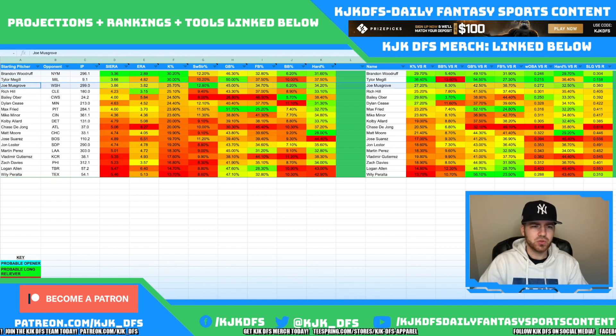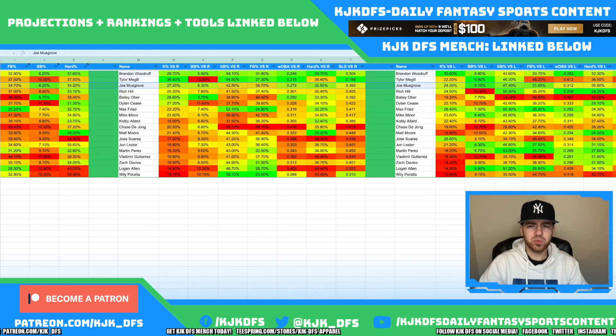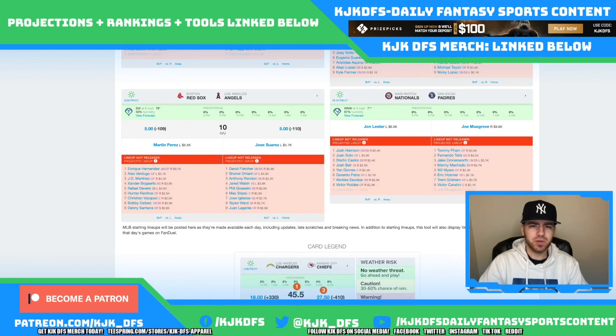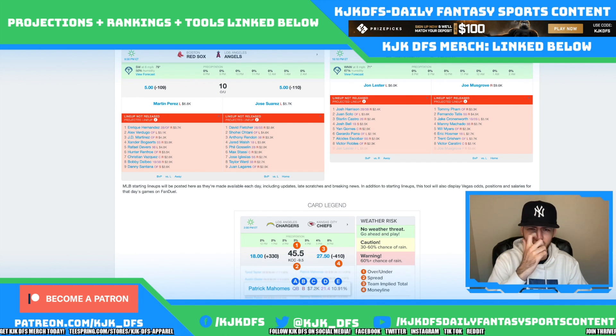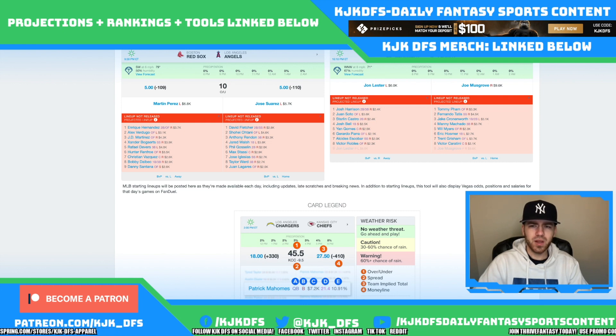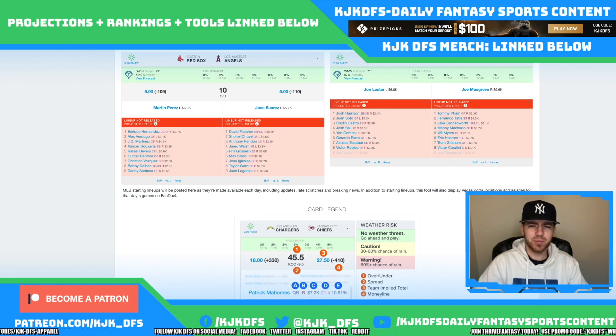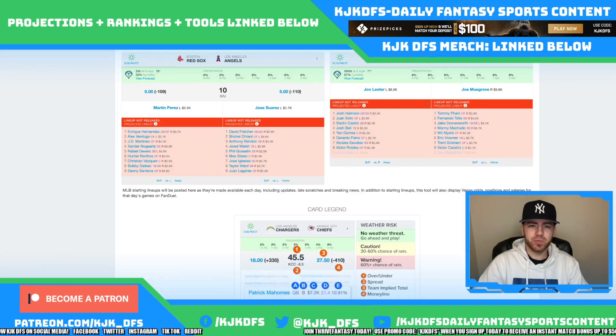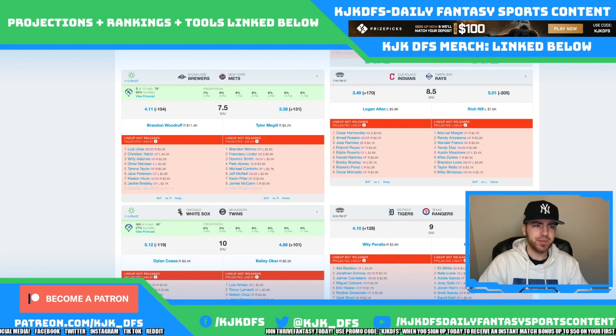Joe Musgrove takes on the Washington Nationals today. He has a 25.7% K-Rate overall, a 12.8% swinging strike rate, 27.2% against righties, and 24.3% against lefties — a very good pitcher across the board. Washington is dealing with a fair share of injuries; they don't have Trey Turner at the top and Kyle Schwarber — one of the hottest hitters in baseball — went down. I think Musgrove is a tremendous option today, priced at 8,700 on DraftKings and 9,600 on FanDuel.